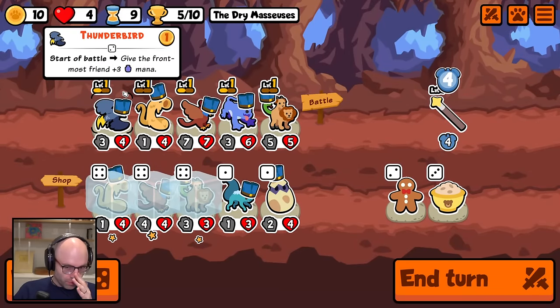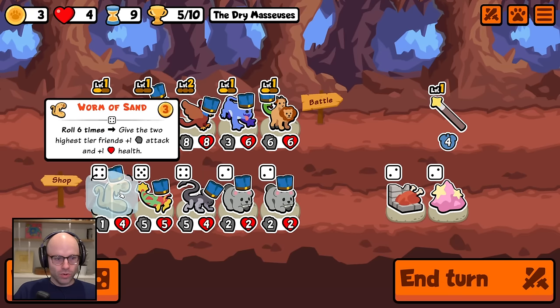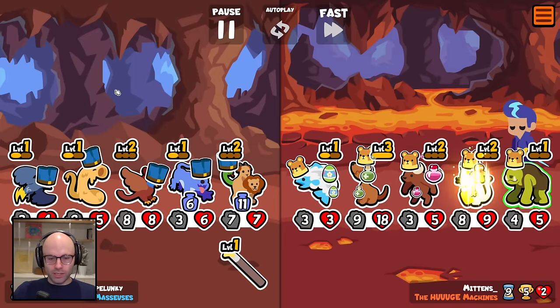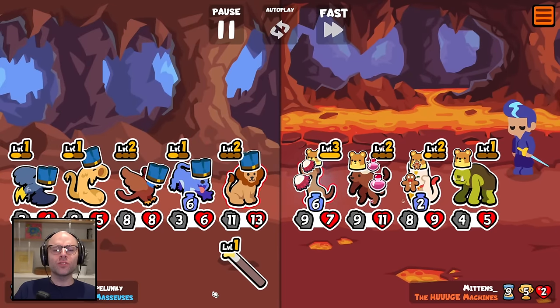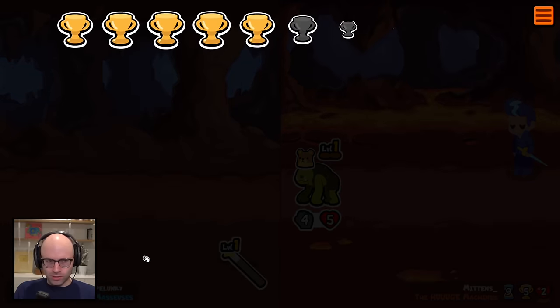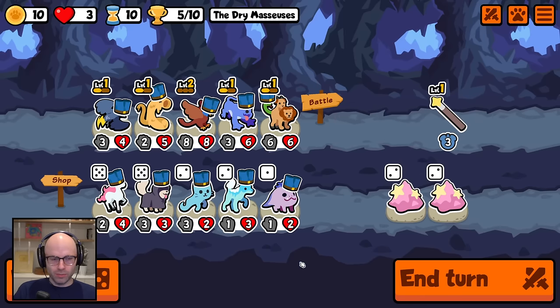We've already made a mistake here, so let's take one turn off from the worm scaling, which will make our Chimera substantially worse because it made our mana hound a lot worse. We're really looking for this unit now — it's a tier six unit called the Yeti. The Yeti, when your turn ends, rolls the shop three times and freezes any duplicate animals that you have on your squad. So that would give us free re-rolls, which would really power the sandworm up for sure.